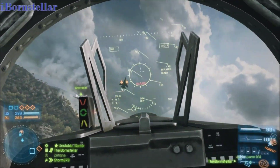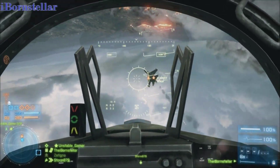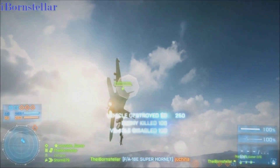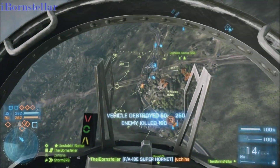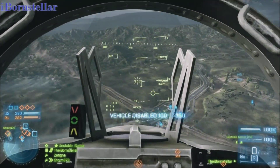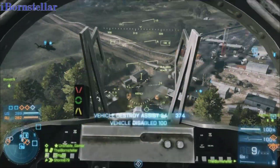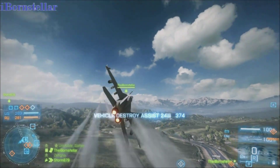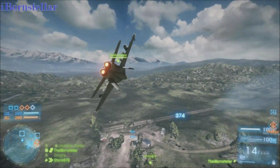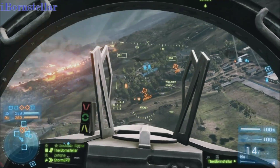You'll find out at the end which of the LMGs I think is the best one. Right now I'm just flying around the map with the jet, and later on I'll show off something the support class can do with the C4. So let's get down to it - this is the support class guide, and the first thing I'll be talking about is giving ammo to your teammates.